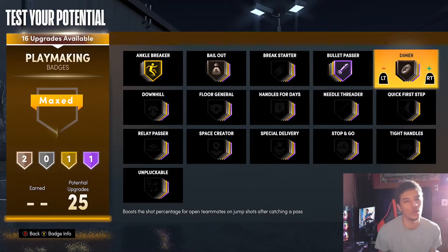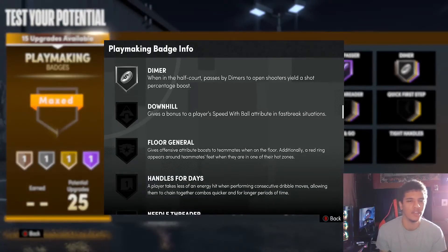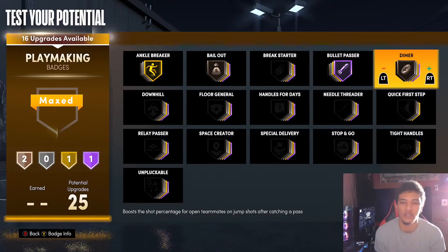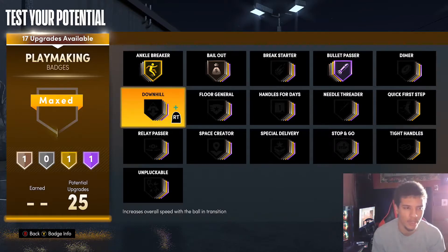Dimer is still in the game — it's gonna boost the shot percentage on jump shots. Dimer is only for jump shots, just so y'all know. I heard some people say that it speeds up their jumper, but I'm not really sure if that's true. I don't really use Dimer personally myself — I feel like my teammates should hit their shots by themselves.